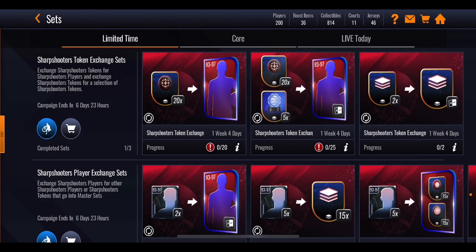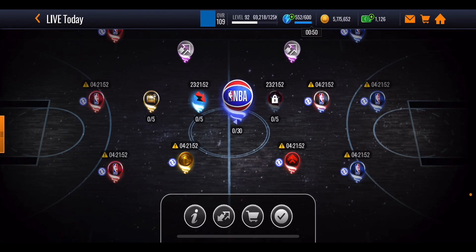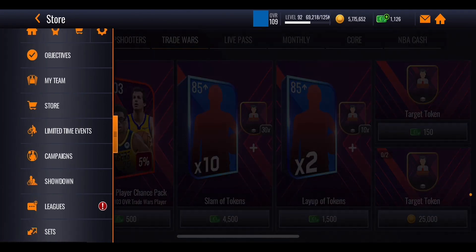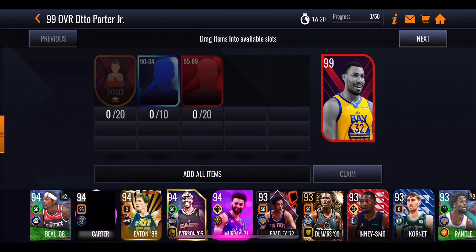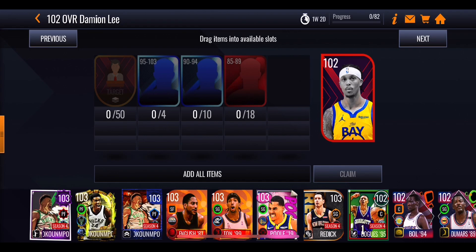What can you actually get no-money-spent from this promo? From the live events you get five tokens every single day completely free. The promo is out for five days so that's 25 tokens just from events alone. Add the two tokens per day you can buy from the store and that's 10 extra tokens on top, giving 35 total. Then in the sets you can do the exchange sets three times a day - that's three tokens a day, equating to 15 tokens over the promo. 35 plus 15 is 50 tokens, which comfortably gets you Malcolm Brogdon and potentially Damien Lee.